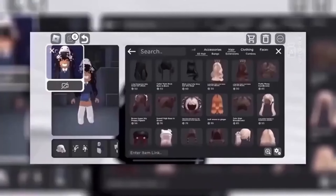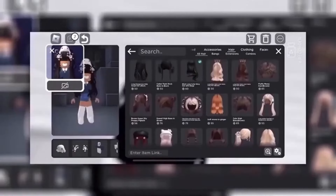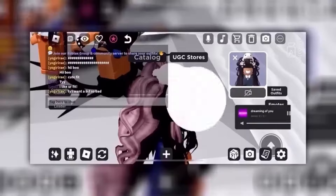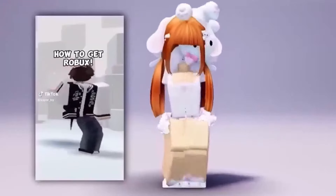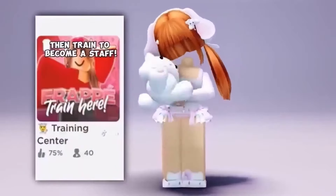Get any hair that you want. Go to this sparkle and paste it. And here is the hair.